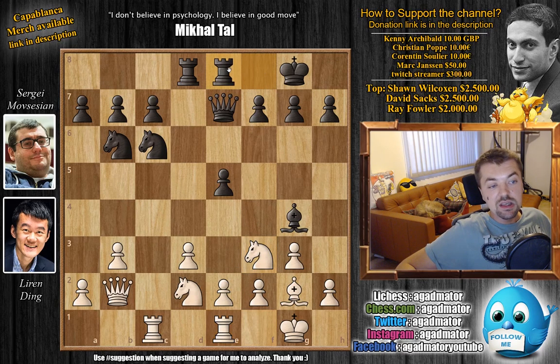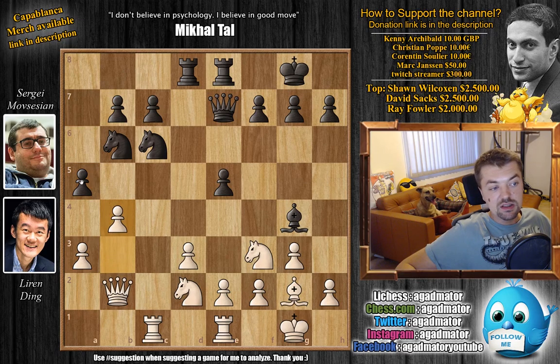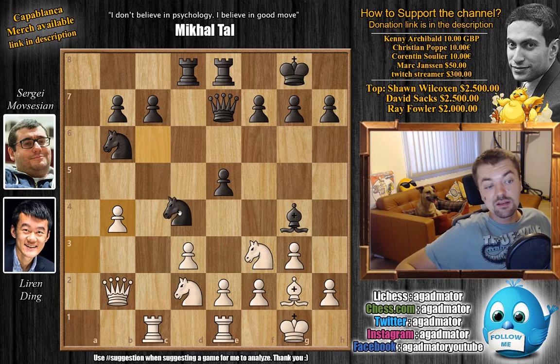Rook f to e8 — now all of the pieces are developed — and now a3, taking away the b4 square from black's pieces, also preparing b4. With a5 by black, but b4 nonetheless. A captures on b4, a captures, and now knight to d4. And here is where the game is really starting.